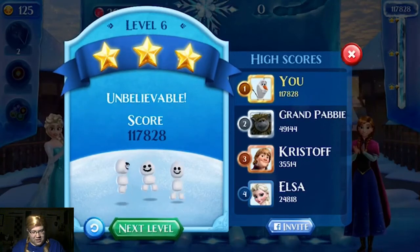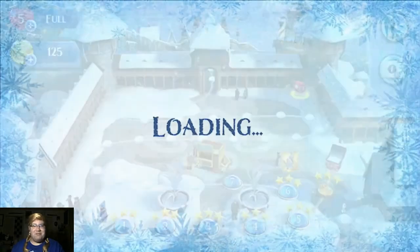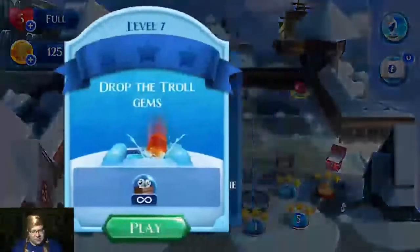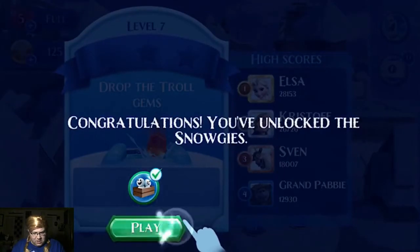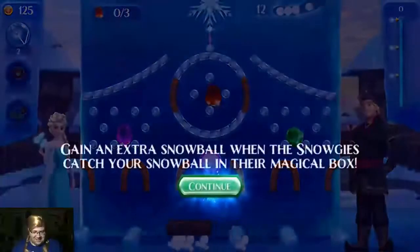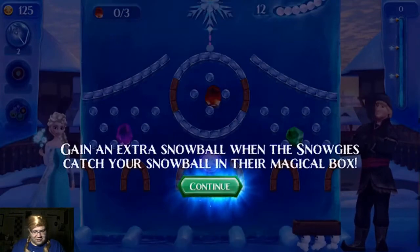Okay, final score is 117,828. Wham, bam, thank you, ma'am. Congratulations, you have unlocked the Snogies Power-Up. Snogies Power-Up? I wonder what they do. Congratulations, you unlocked the Snogies. Okay, select them. And what did it say? Drop the troll gems, I think it said — it darkened before I got a chance. Gain an extra snowball when the Snogies catch your snowball in their magical box. Oh, cool!